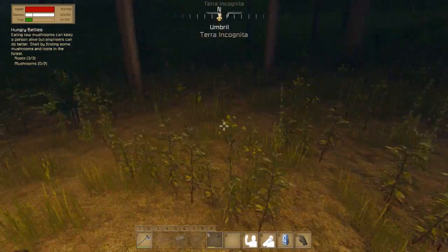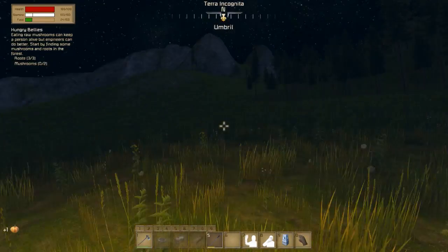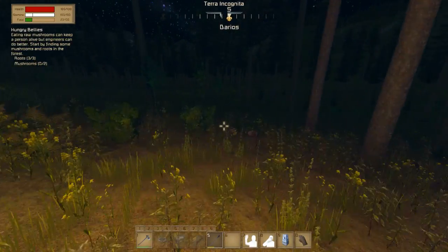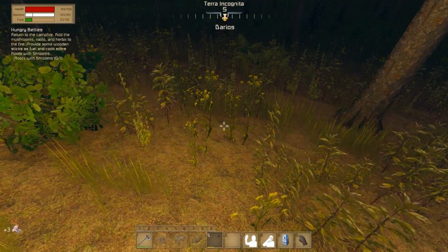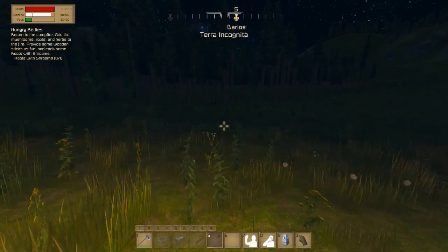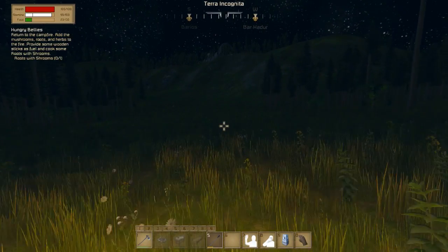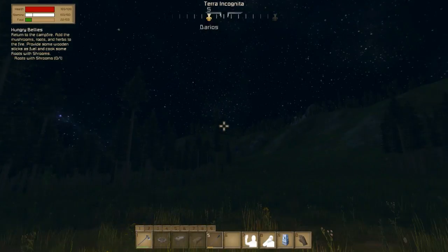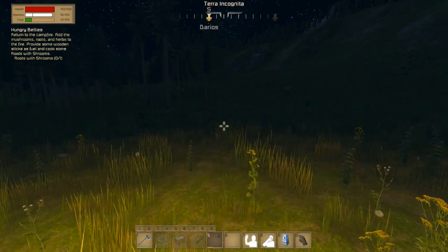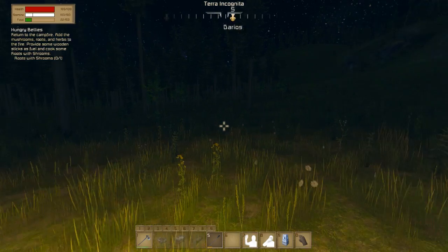Come on, I need some mushrooms. Where are some mushrooms? Take a pumpkin. There's mushrooms! Now we've got to cook some food. Am I going the right way? I don't think so. I think I'm lost. I think I need to place a torch somewhere so I can actually see where I'm going. Yeah, I'm lost.